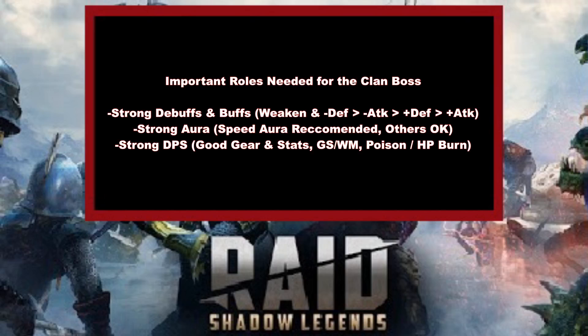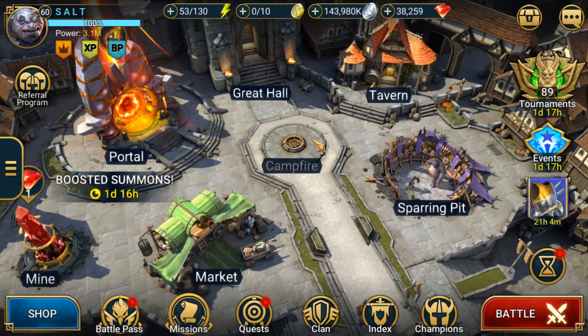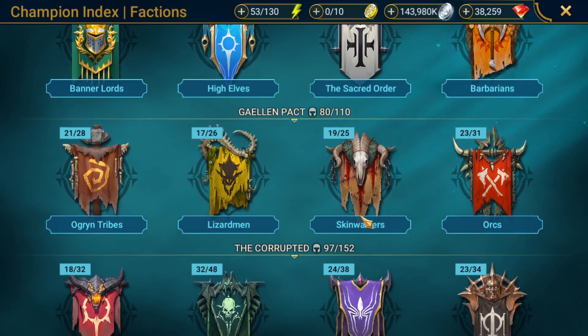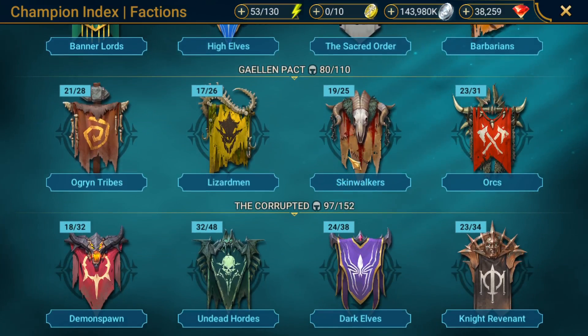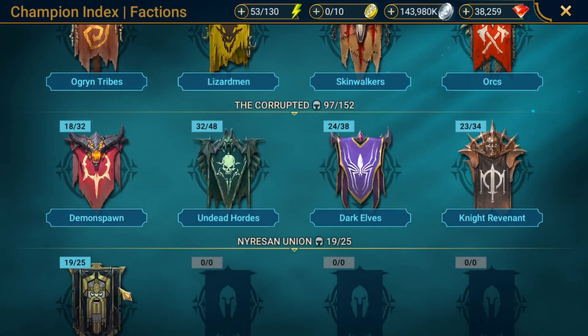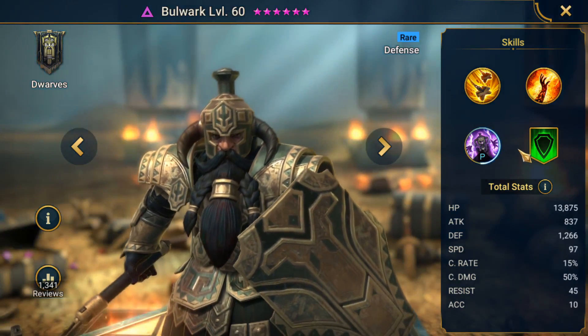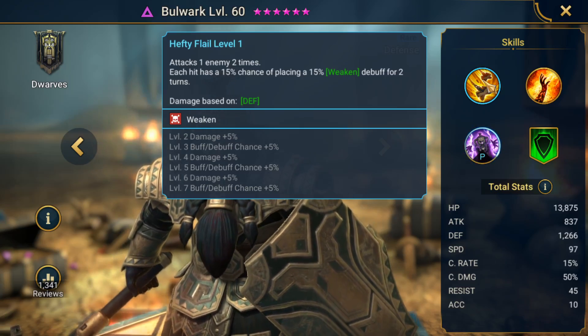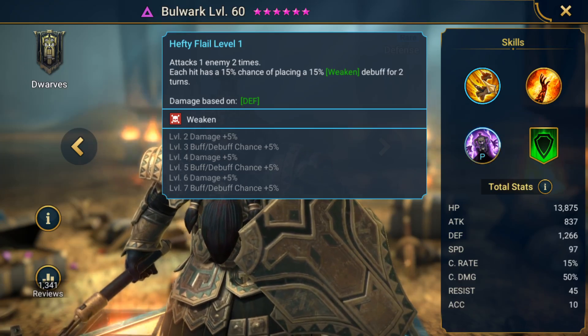Now we can get into the individual champions. Let's start off with that first debuff, Weaken. I want to talk about a champion that is absolutely phenomenal — probably one of the best out of all the options because he fills so many roles for the clan boss. We're going to go to the dwarves here, and it's going to be Bulwark. Bulwark is amazing. On his auto attack, he has a Weaken — sure, it's not the strong version, but it's still a Weaken debuff on his auto attack, which is huge.